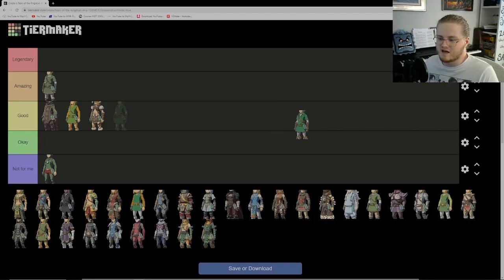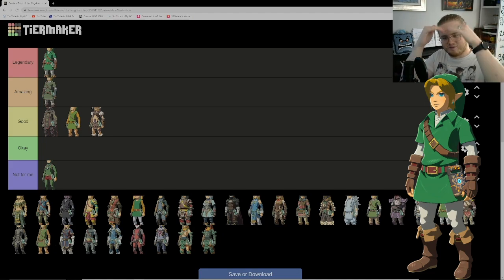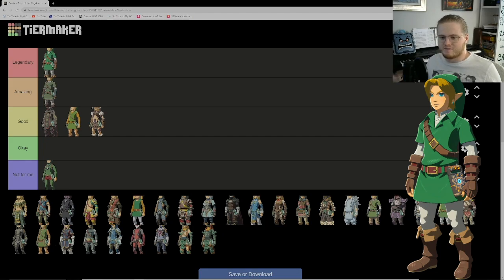Next outfit is the Ocarina of Time outfit — the time set. This is S tier, this is legendary. The colors, the way the outfit looks, Link's hair being parted — it all works surprisingly well. I loved this outfit on the N64, but in Tears of the Kingdom and Breath of the Wild it just pops like crazy, more so than the other tunics. I love how the hair is more parted than wavy. Easy legendary tier for me.